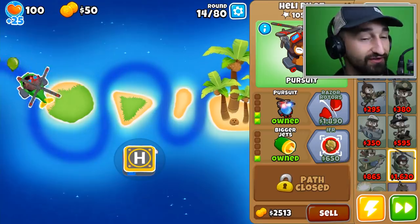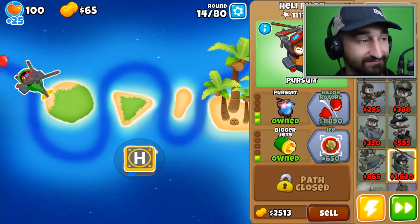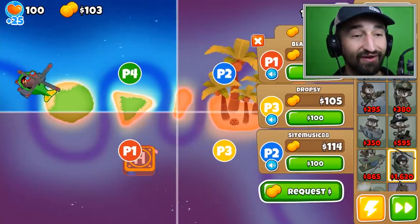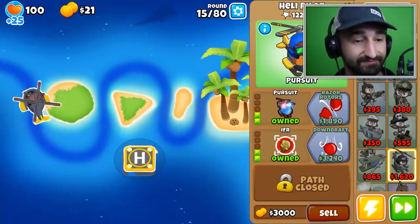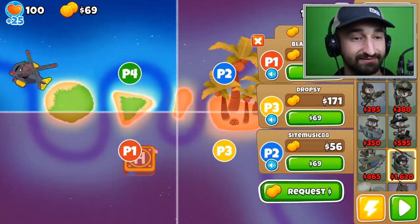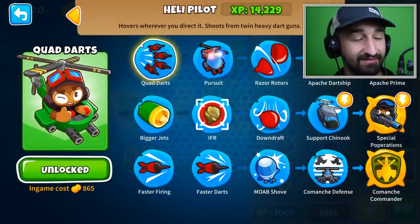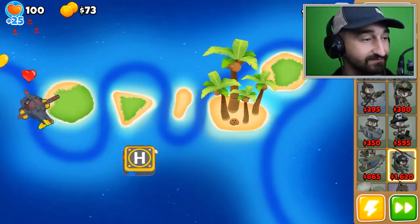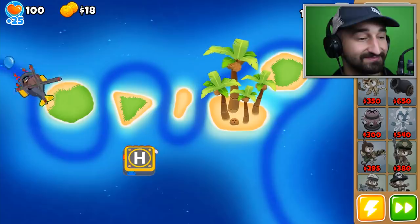So far this is going the smoothest — though we're only on round fourteen. Should I get IFR next or save up for razor rotors? Get IFR next because those camos start at like round 24. Then save up almost two grand for the razor rotors — that'll come sooner than you think. Once Blade gets razor rotors we should probably start on Dropsy. Apache Dart Ship is going to be 21,000 — I don't know that we're ever gonna get that much money. It's an interesting strategy but let's give it a shot.